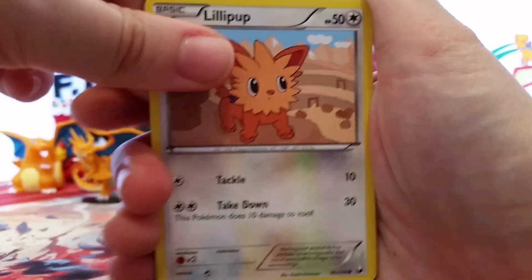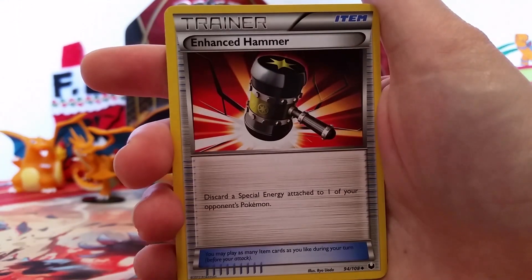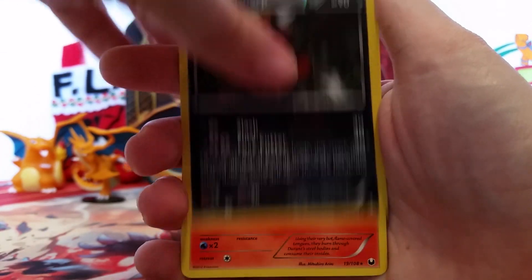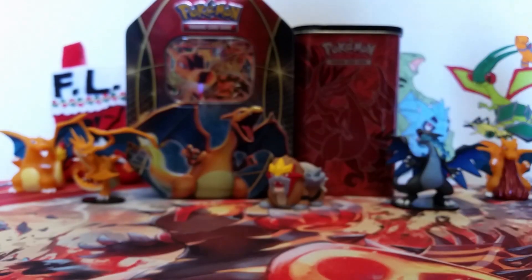Second pack, second Excadrill — got multiples of those Excadrills. So we've got a Lillipup, Slowpoke, Bulbasaur, Vanillite, Torchic, Enhanced Hammer, Ultra Ball, Chatot, a Bisharp Reverse Rare, and then a Heatmore — wow, look at how cool that one is. I think I'm missing this one, so that is awesome.